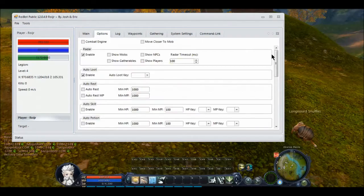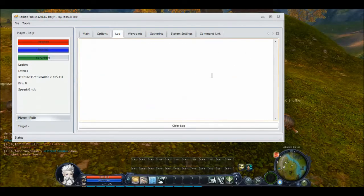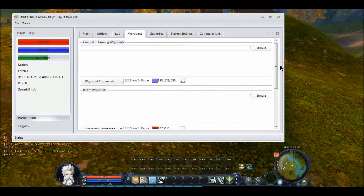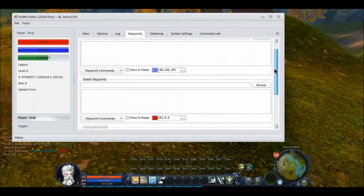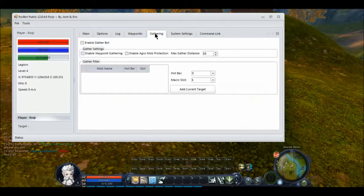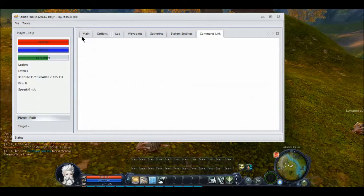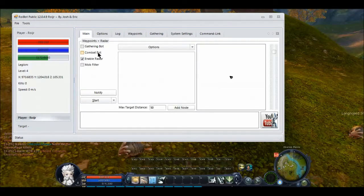We have the main tab. We have the options where we're going to be doing all of the configuration. The log — this is where it's going to record pretty much what's going on. If the bot crashes or something bugs out, send us a copy of this and we will pretty much be able to see what's going on. This is the waypoint — this is where we're going to record our path and save it for future use. This is gathering for the gathering bot. System settings — we're pretty much going to leave that on. And command link — that's for future use, something we're going to do in the future.